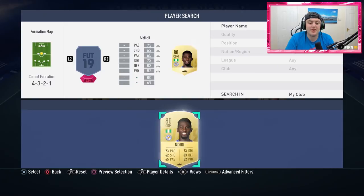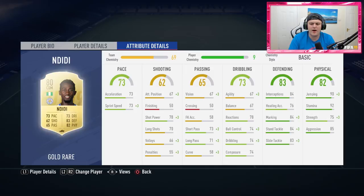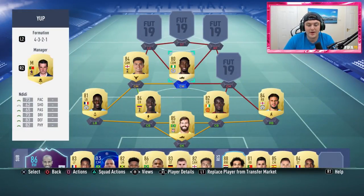At middle centre mid, we have Ndidi. He was just bought for the squad — before this I was using Dembele. Ndidi is so defensive and I love that about him. I needed someone to be a defensive rock, as the two centre mids beside him go up and down the pitch all the time. Ndidi is exactly that — 90 jumping, 92 stamina, 85 aggression, 75 strength, with really good defensive stats. He's an absolute beast.